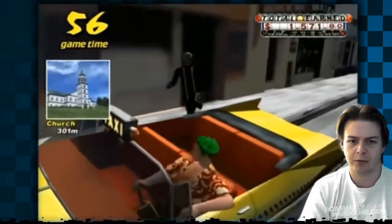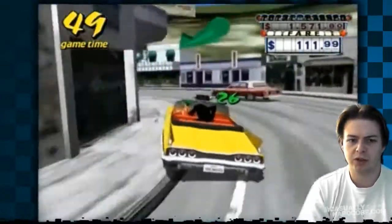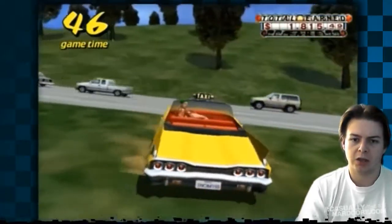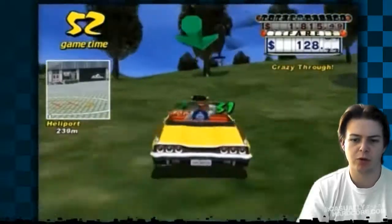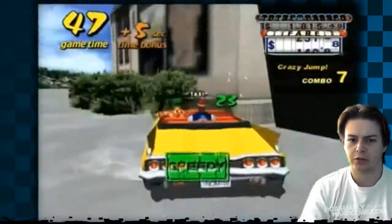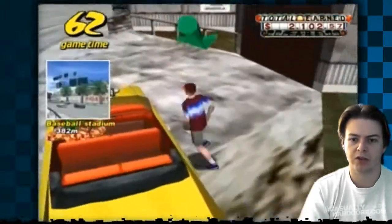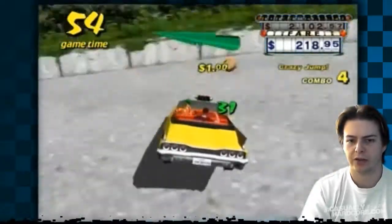Basically all the trademarks were taken out in later versions, so if you want the pure version of this game you need the Dreamcast original. Your left trigger is to brake, your right trigger is to go. You also have your gear shift, as you can see in the bottom right hand corner. You push drive and the accelerator together to pull off a turbo boost. You're going to need that to be really good at this game — without it you're not going to do very well. You need to learn how to do the Crazy Dash and stuff like that.